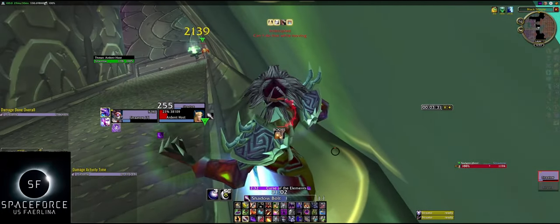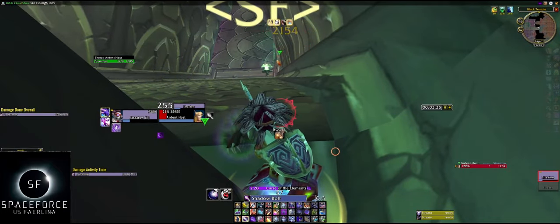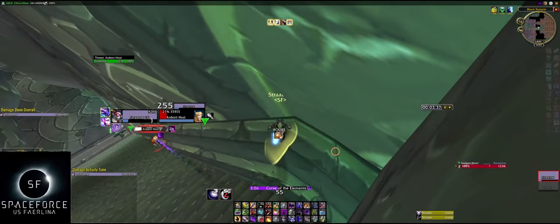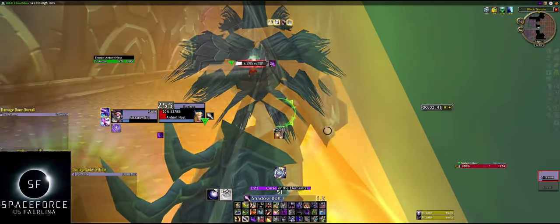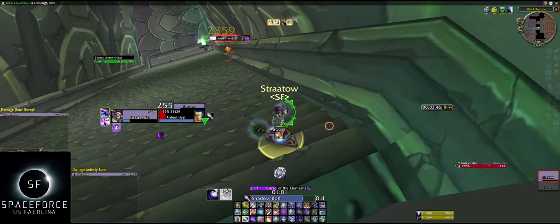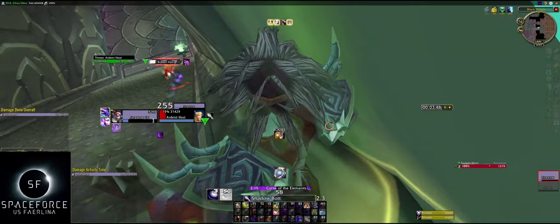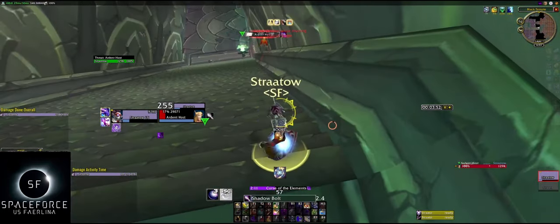Also of note: you can actually make this ten times better if you add one other person. You can just spam Searing Pain instead of Shadow Bolt, and let another Warlock — or really any class — just sit there and do a lot of damage. You can just DPS them while you kite them in that corner. It's pretty nutty, actually.